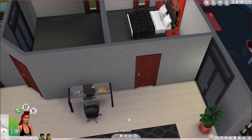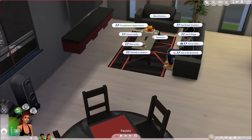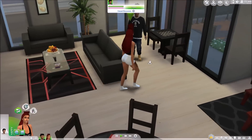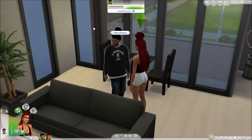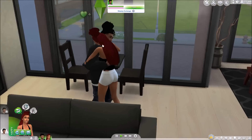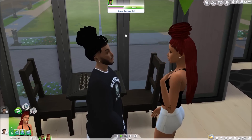Let's get our sims flirty. We're going to go over and attempt to seduce him — stop eating, girl! Let's see if we can attempt to seduce him, get them flirty and stuff. We're going to kiss his neck and stuff and then I'll show you guys the result.